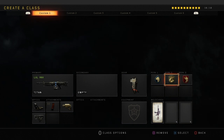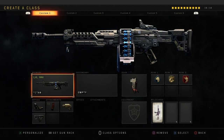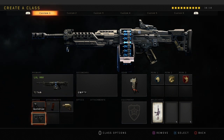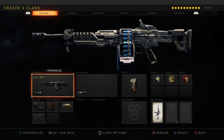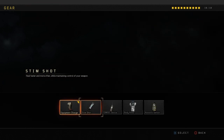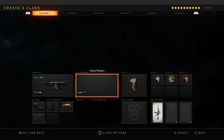Gung-Ho really helps on LMGs. Every single LMG class I have, I use Gung-Ho on it because it allows you to be a little bit quicker and faster when you're running around the map, and it allows you to ready up your weapon quicker. LMGs are very slow and clunky weapons, so these attachments and perks definitely help.